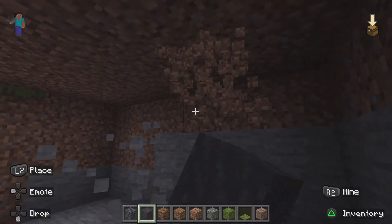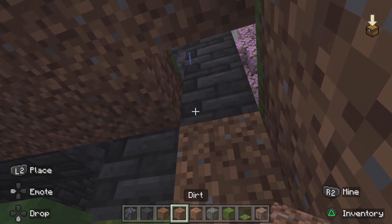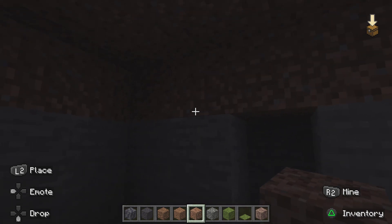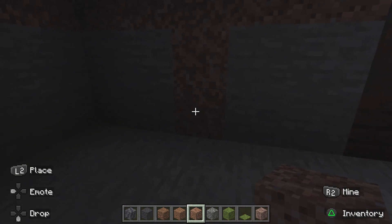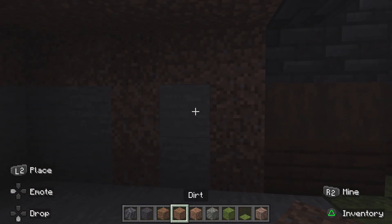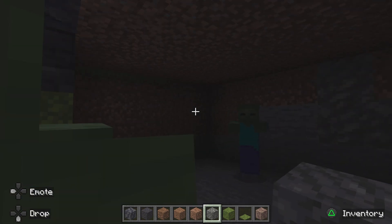The rest of the blocks will obviously be... some of this can be turned to grass eventually. We'll add some rooted dirt everywhere, maybe mix in a little bit of coarse dirt, and we might as well add some tuff to the walls.